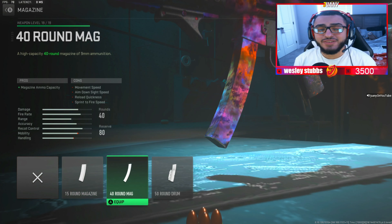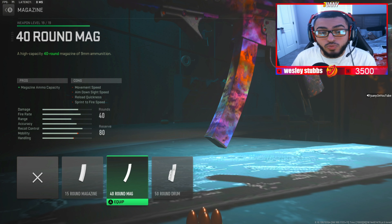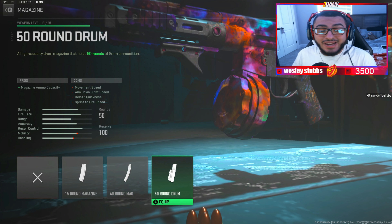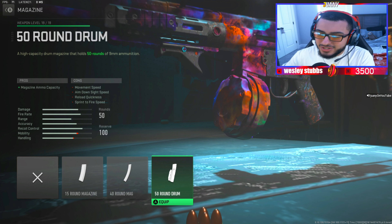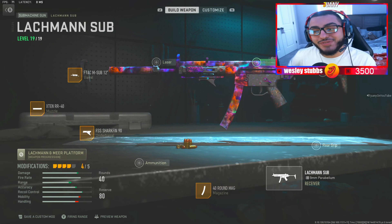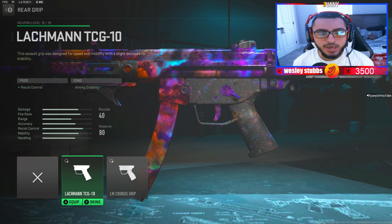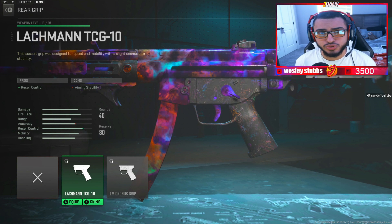For the next attachment, we got the 40-round mag. I chose this mag because I like to have a lot more ammo capacity when I'm going for feeds and stuff. For those of you that might ask why I did not use the 50-round mag — I don't like being slowed down like that. For the last attachment, we got the Lockman TCG-10 Grip. This is just going to help you out with some recoil stabilization, and it's pretty crucial.